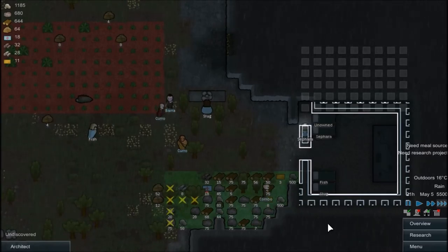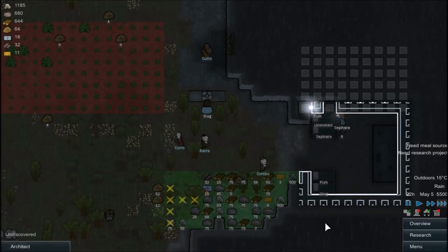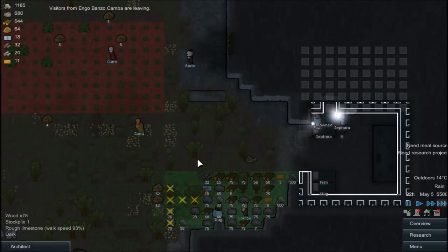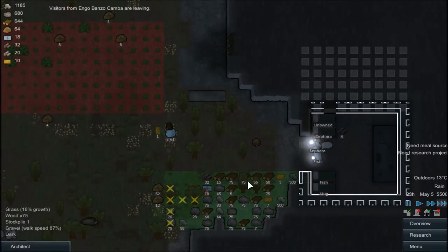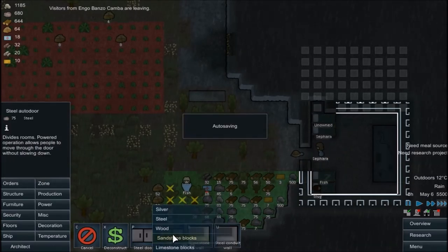Alright, so we're getting some walls, getting them installed. I think they're all the things that we need. See you guys — bye. That's a wood door, baby!